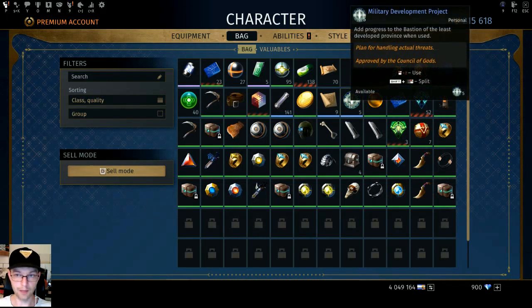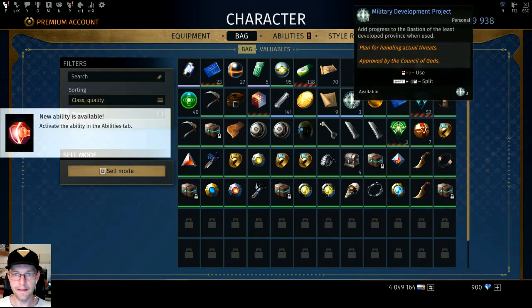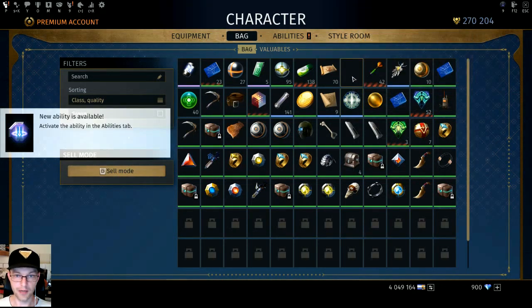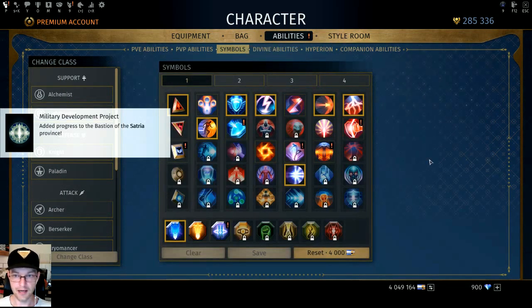I've been stashing up on this instead of using it so I can make this really crazy leap forward. Bastions give us more than just might — in the Tower we just gain might, it doesn't affect us in any other way. But when we get these bastion upgrades we actually gain new abilities, new symbols, and new passive abilities we can use in the game.